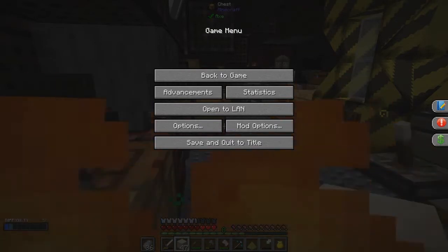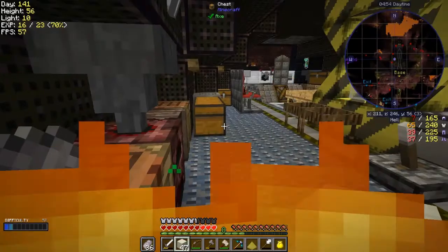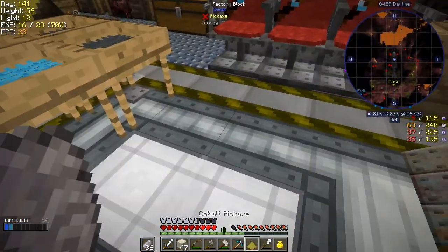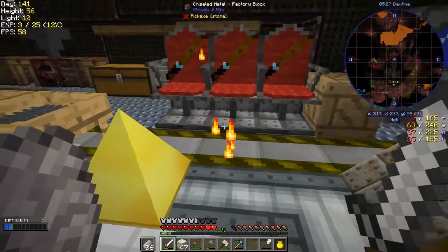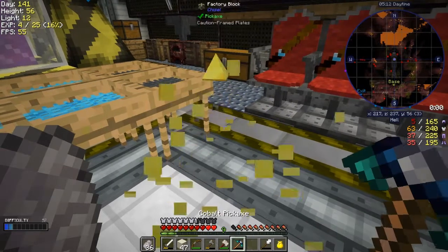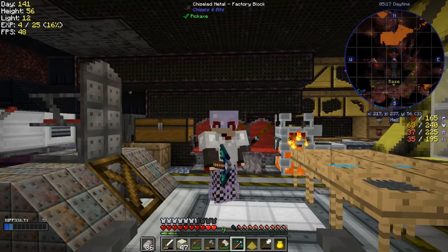Hello everybody and welcome to Lost Souls. I've just started the game and I have a visitor - a magical ember. I'm going to see if I can actually survive this thing, you probably can't. A magical ember is definitely attacking me. Let's get the spike and the sword and keep out of its way. Yeah, perfect! Well, that doesn't happen every day.